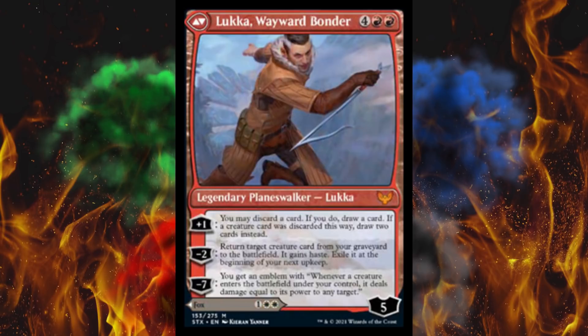So Luka, 6-cost Wayward Bonder, 5 loyalty. Plus 1: you may discard a card; if you do, draw a card — if a creature card was discarded this way, draw two cards instead. Negative 2: return target creature card from your graveyard to the battlefield; it gains haste, then exile it at the beginning of your next upkeep. I'm glad that's not a negative 1. You can pull it off twice in a row and do some massive damage, especially by the time you can afford a 6-cost planeswalker. Negative 7: get an emblem — when a creature enters the battlefield under your control, it deals damage equal to its power to any target. We've seen that effect before, like impact tremors or something similar.